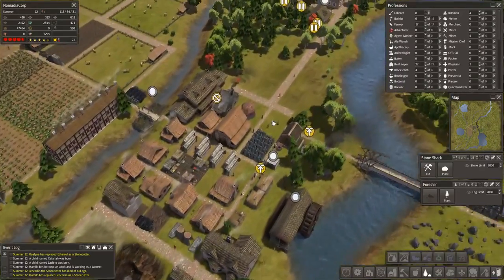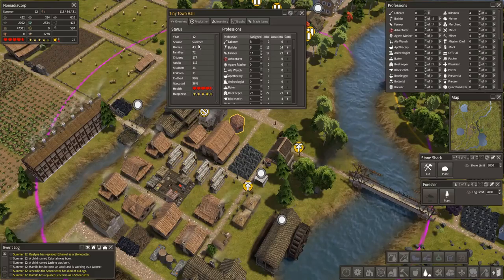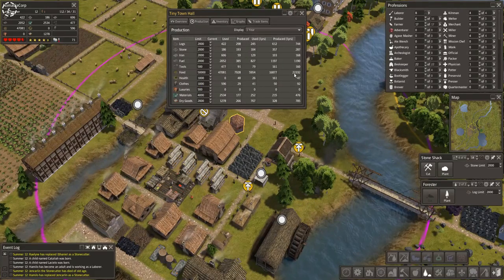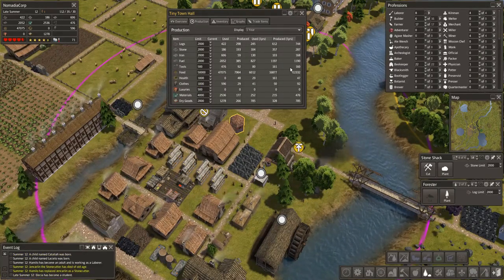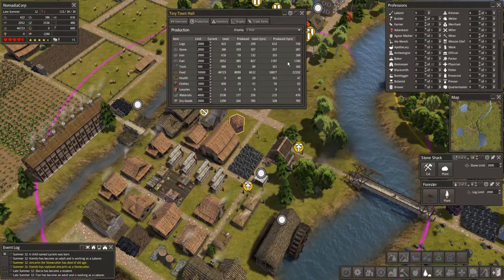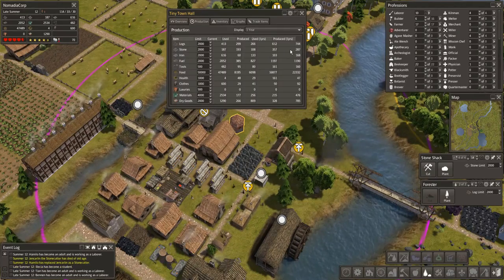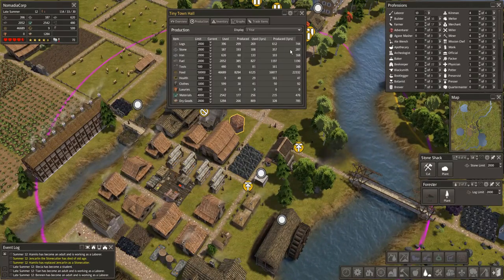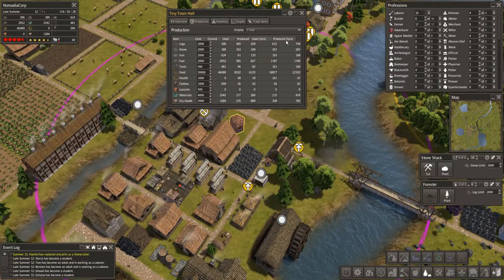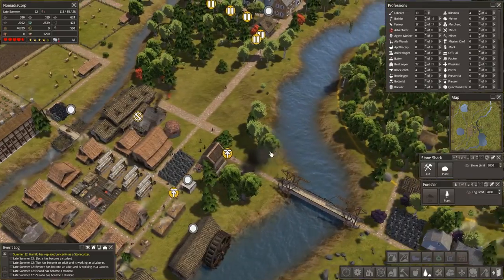Let's take a quick look at the overview. We have 177 citizens, 72 families, only 43 homes. We are overproducing food by 6,000. We are just even with tools, so we actually do need to address that. Fuel is even but only because we're hitting the limit. Iron — we're doing great. Stone — we are not doing great at all. That production has been hit because of our mine situation. We're still overproducing on logs, but that might adjust since I've turned off the cutting on one.